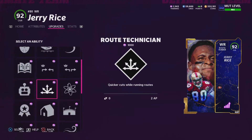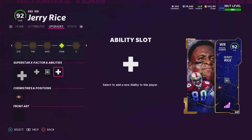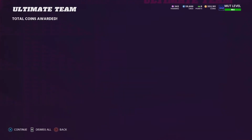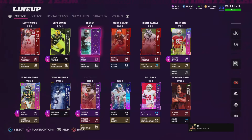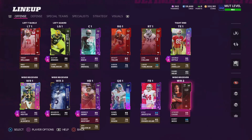I'm going to get Route Technician on Jerry because, in my opinion, it's one of the best offensive abilities you can get. I don't use Route Apprentice because I really don't put a lot of hot routes on my wide receivers. I only use Tight End Apprentice. I don't really ever put on any special hot routes to my wide receivers — maybe some slants and stuff, but nothing crazy.